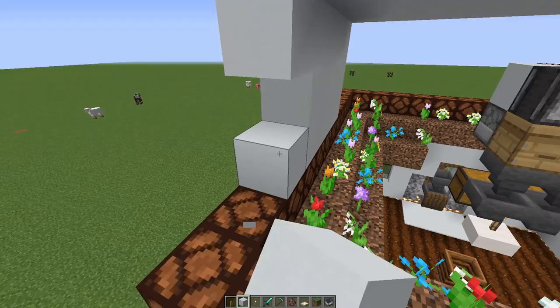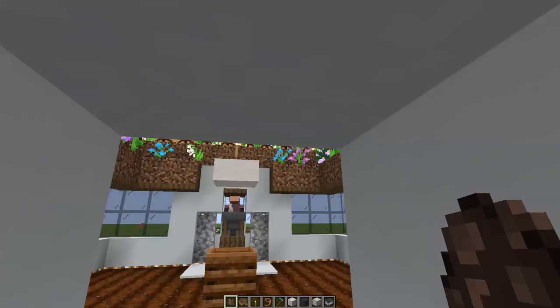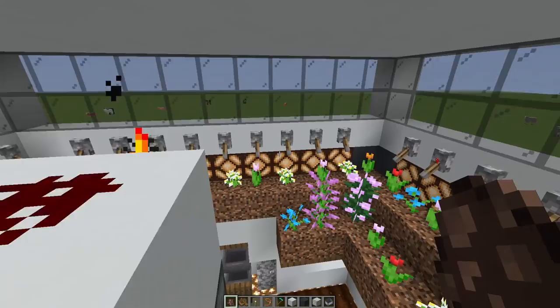You can even put a black stained glass viewing window here — just giving you some ideas. We are now closed in. There's that much space above here; this is going to work just fine.